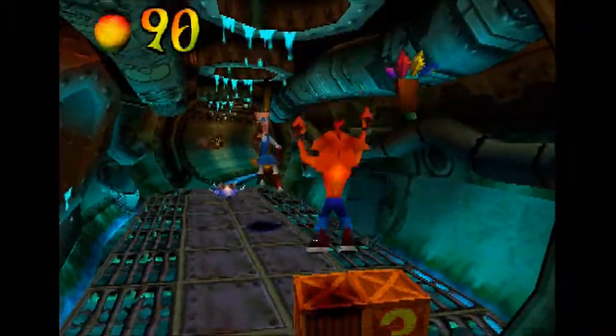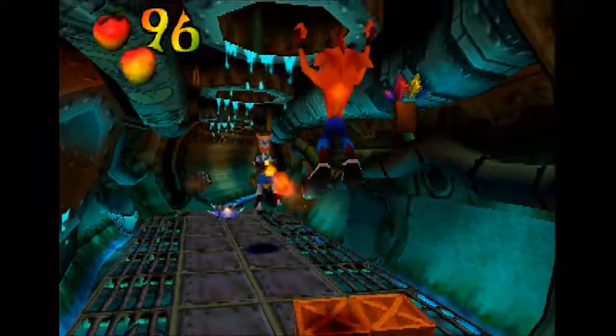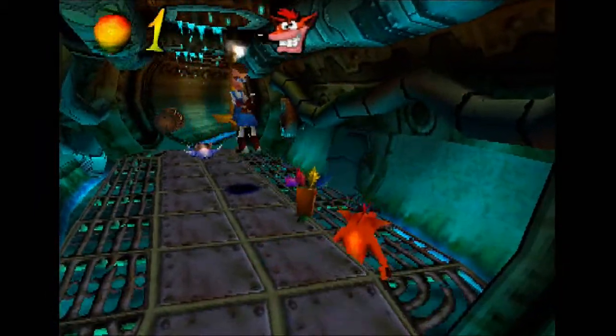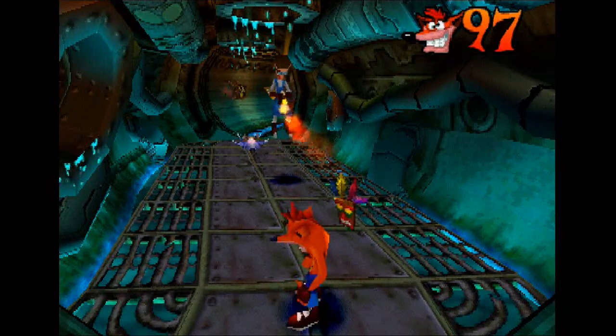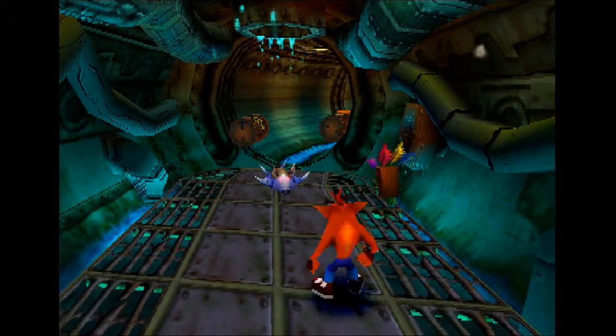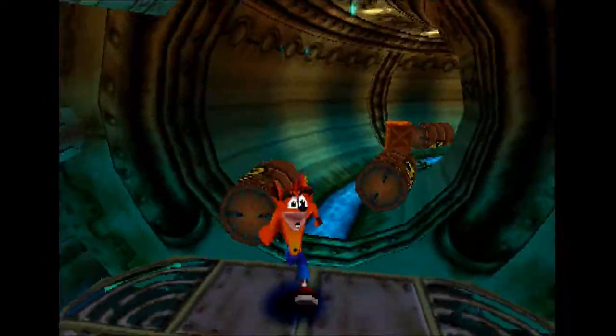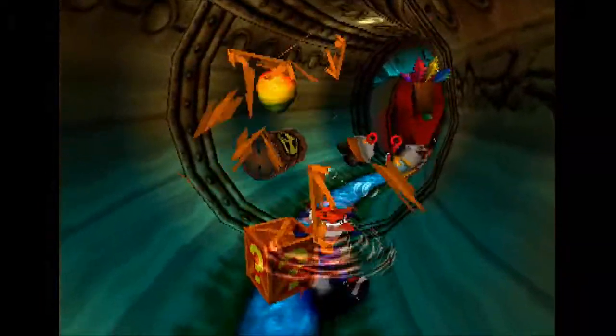We've got another Lab Assistant up ahead, and we're going to need to keep an eye out for his flamethrower. Let's wait for that flamethrower to go out and then go. Watch out for the rat behind him, because he can catch you. Slide past these barrels.